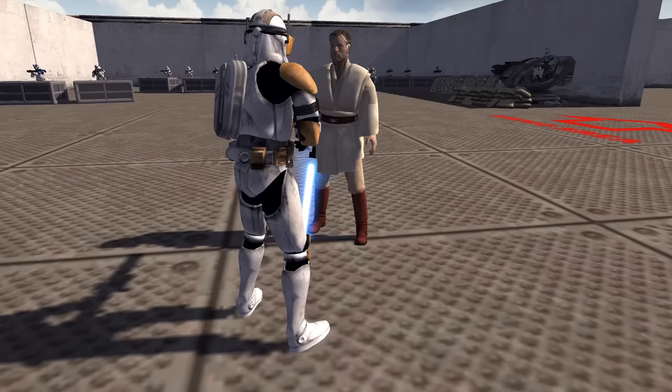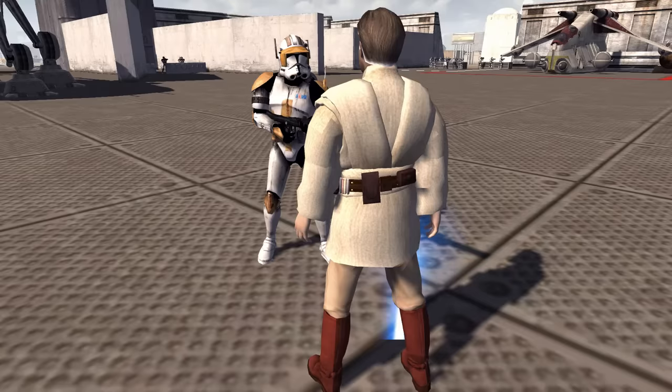Commander Cody, give me a status report on the men. Yes sir, Captain Rex has just arrived with his legion, my 212th legion is standing by, Waxer and Boyle are in command of the back troopers, and Arc Trooper 5s and Echo are leading the Arc Troopers on the flank. Good man, Cody.